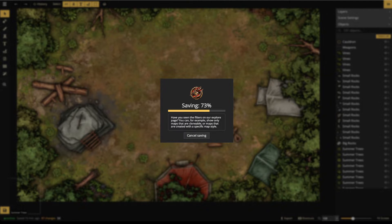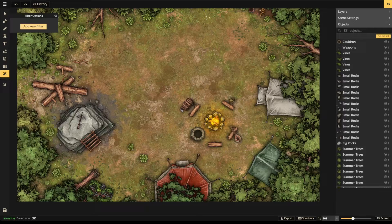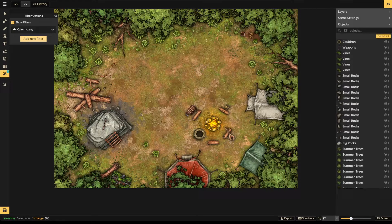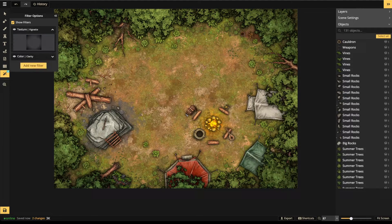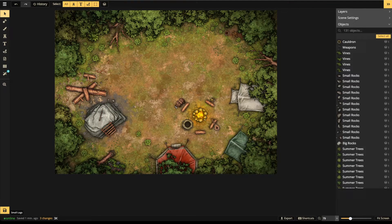The last thing is filters. I always add a clarity filter — maps that are really bright and pop out get more views on Reddit and the explore page. Clarity makes all the color really pop out. The next filter I like to add, especially with a tree frame like this, is a vignette filter. That creates a little darkness around the edges to make the center area pop out more, creating nice dark areas around the outside that draw attention to the center space.